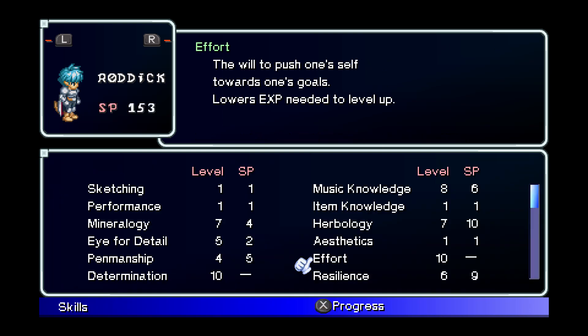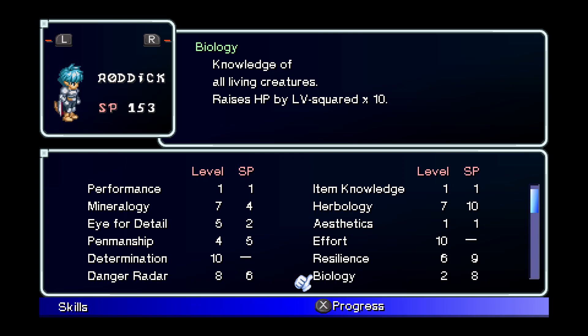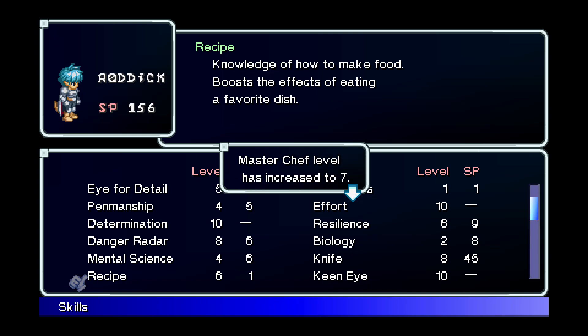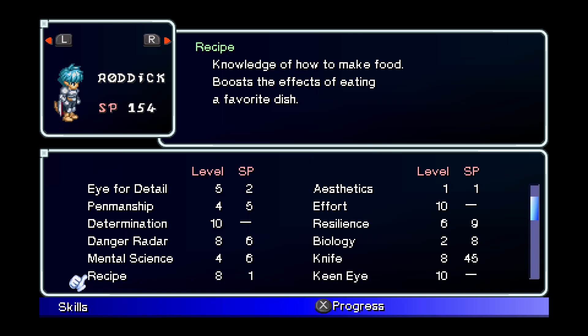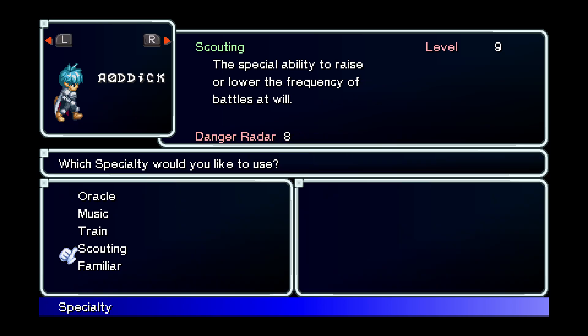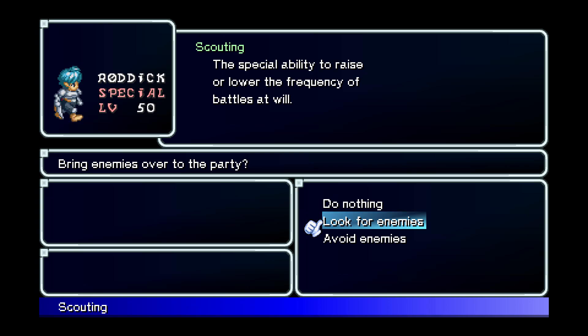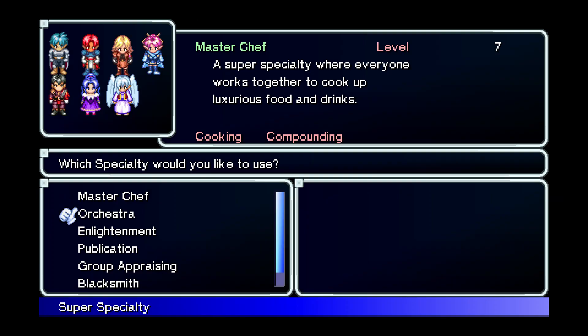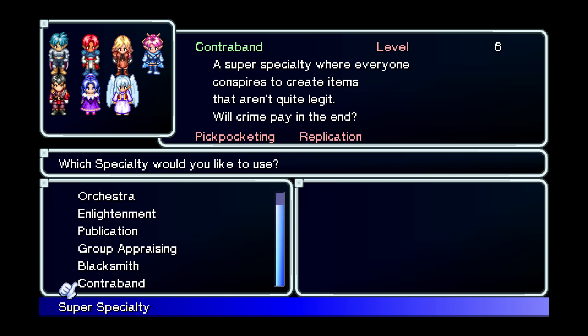You don't improve these skills directly though. As you level up you'll earn skill points. You can assign these to various skills like Effort, which lowers the amount of experience you need to level up, or Biology, which increases your max HP. If you raise a certain combination of skills, you'll learn a crafting or specialty skill. For example, if I raise Roddick's Knife, Recipe, and Keen Eye skills, he'll unlock Cooking. As you raise these skills, he'll become better at cooking and reduce the chance of failure. Specialty skills include things like Scouting, which lets you raise or lower the encounter rate; Familiar, which allows you to summon a bird to do some shopping and bring you items; and Oracle, which provides life-saving tips. Super specialties are crafting skills that bring the whole party together to make something great — or illegal. Either way is fine.